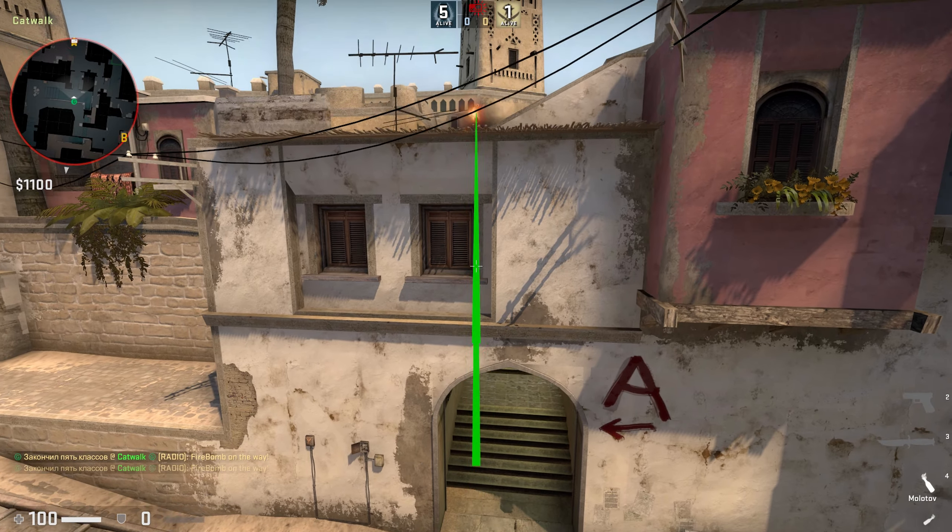You need to plant a bomb next to the triple box like in the video, then run back towards Schwad, jump up and jump throw your molotov over connector like shown in the video.